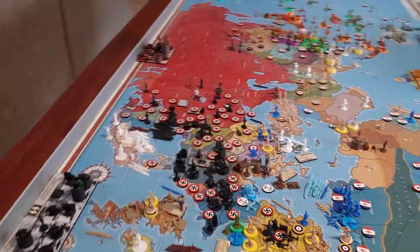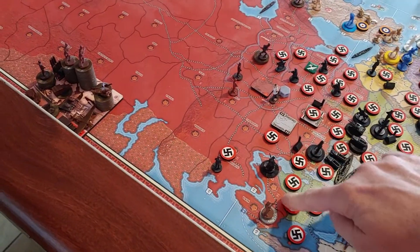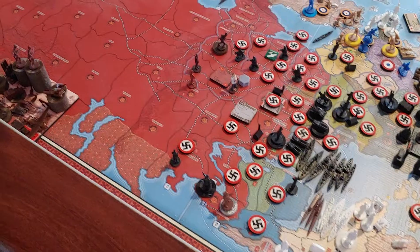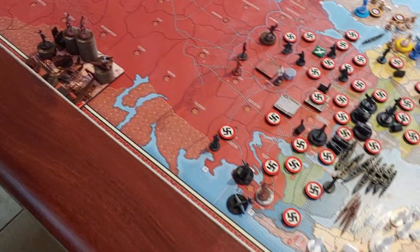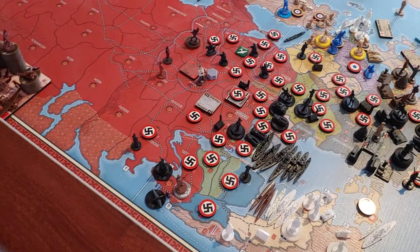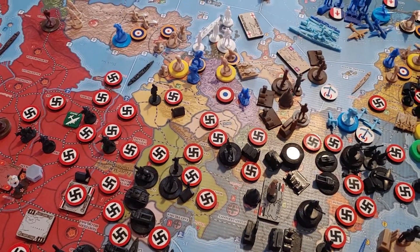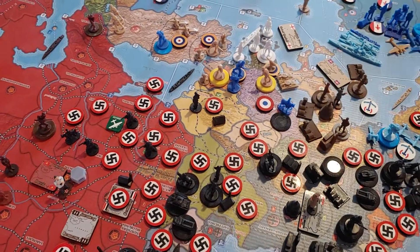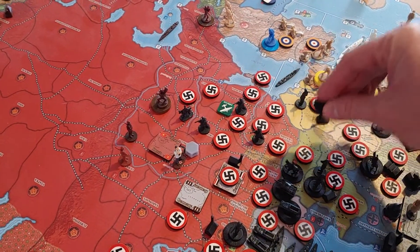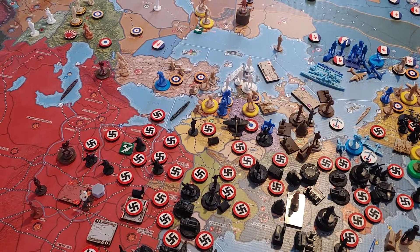On to combat. First in Russia, we're taking the two infantry in Karelia up one to Kola, and two fighters break off from Smolensk to go up to Kola as well — two infantry and two fighters. Then going down into Yugoslavia, two cavalry break off from Bavaria through the mountains into Yugoslavia, and our three medium bombers from Smolensk come down into Yugoslavia as well — two cavalry and three medium bombers.